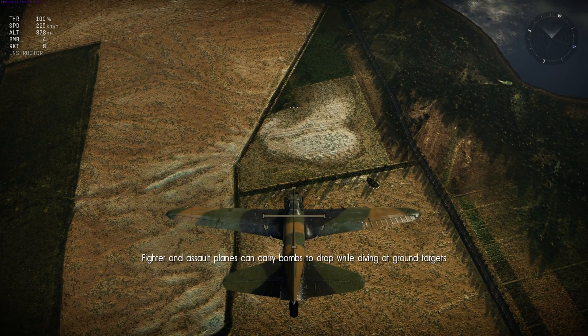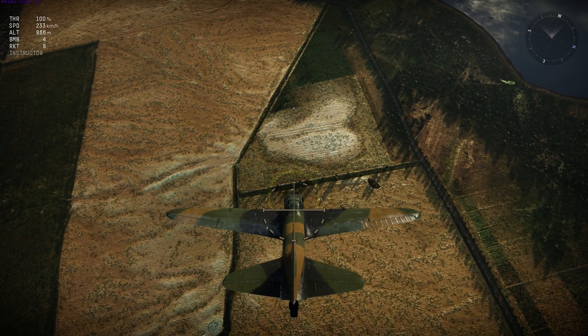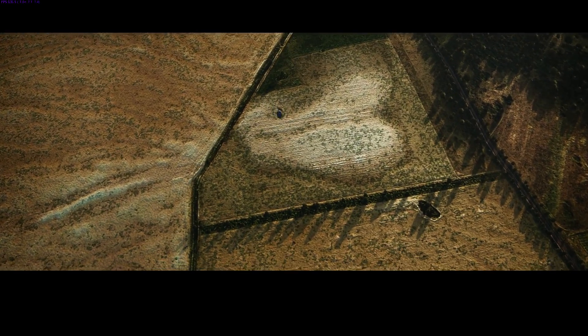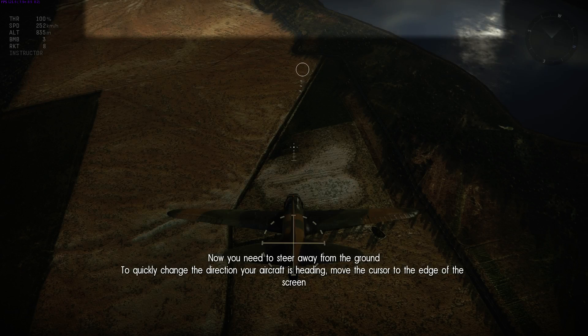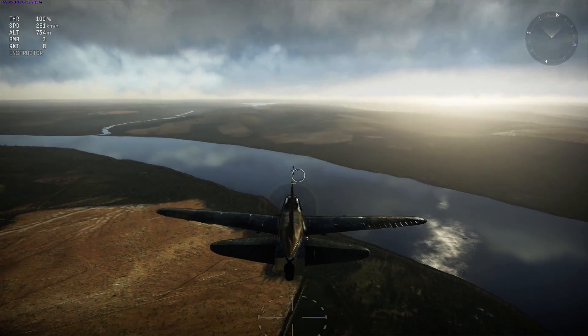Fighter and assault planes can carry bombs to drop while diving at ground targets. To hit a target you need to place it right in the center of your sight. The sight turns red when looking directly at the target — drop the bomb. But is the ground target stationary? That's it, you've hit the target! It looked like it was away though. To quickly change direction of your aircraft — yeah, we already did this.